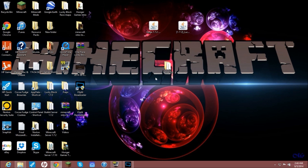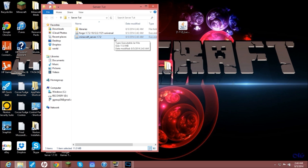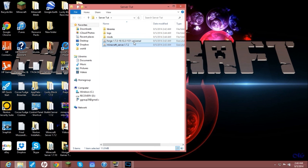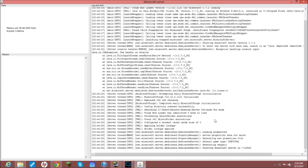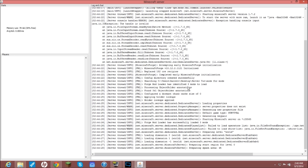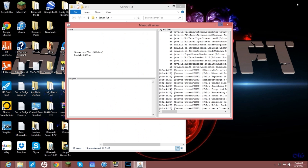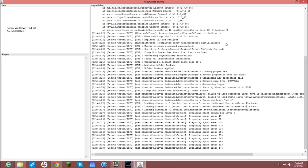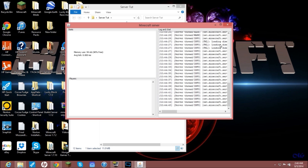Now open up and run your Minecraft Server 1.7.2. Let it load up for the first time — it'll install logs, mods, and pretty much start like a new server. You need to let it load and prepare the spawn area, so just be patient and give it some time.